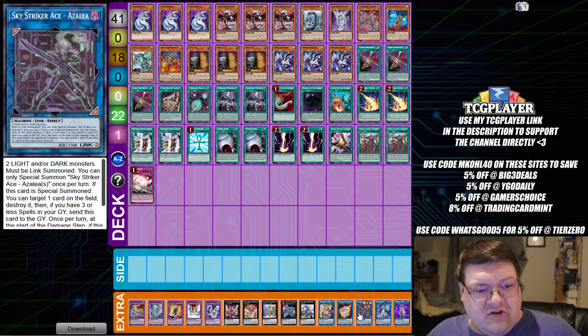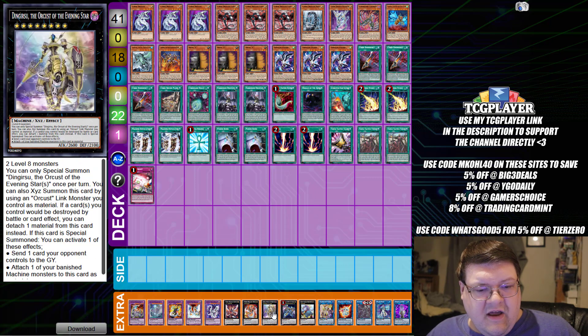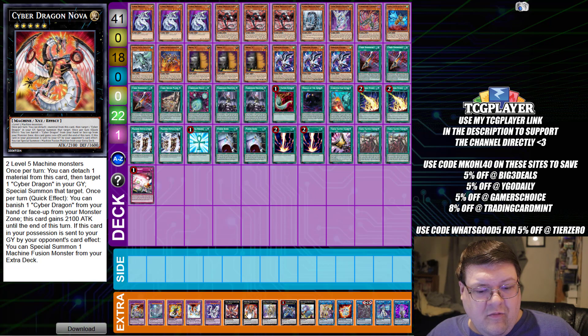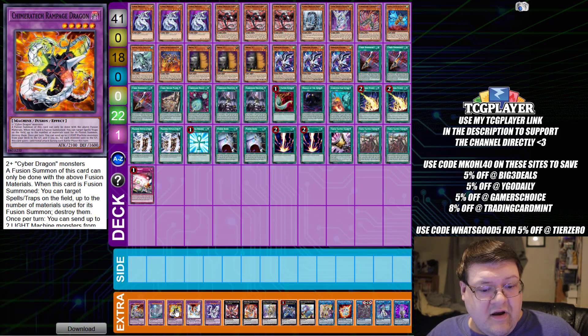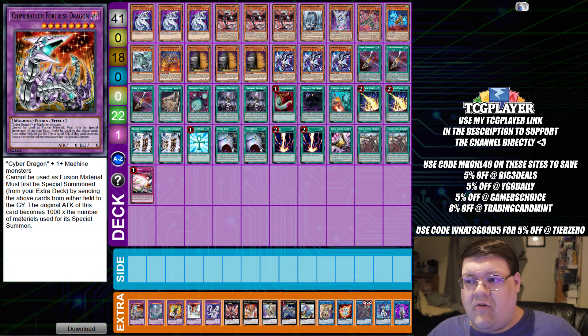Then we have one Update Jammer, one Splash Mage, one Azalea with one Almirage, one Axis Code, one Baguski, one Sky Thunder, one Dingrisu, one Nova, one Infinity, your one Cyber Twin, one Cyber End, your one Rampage, your one Mega Fleet, and one copy of Fortress.